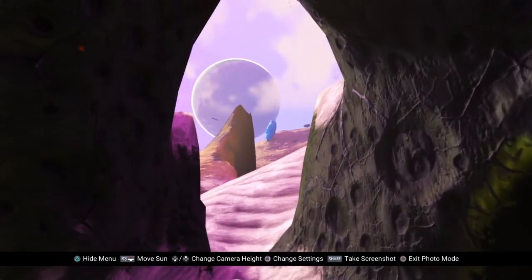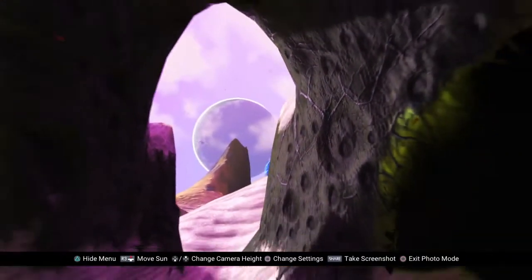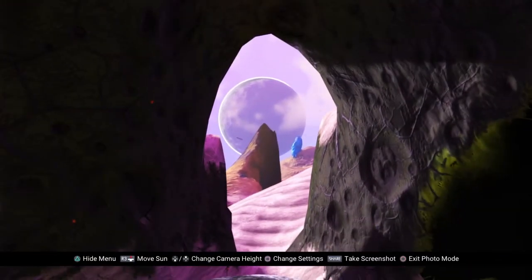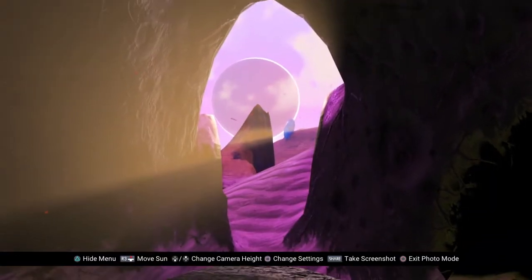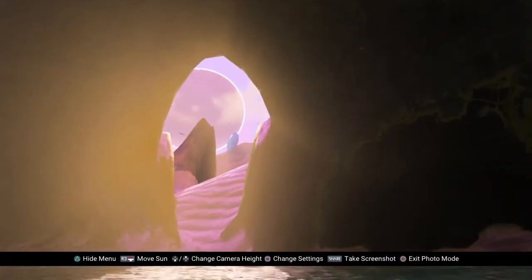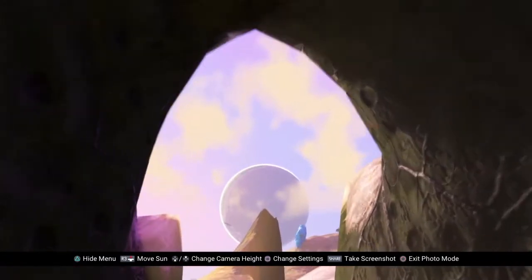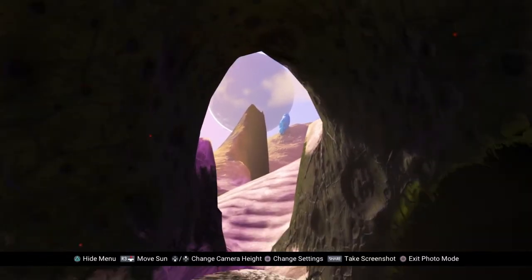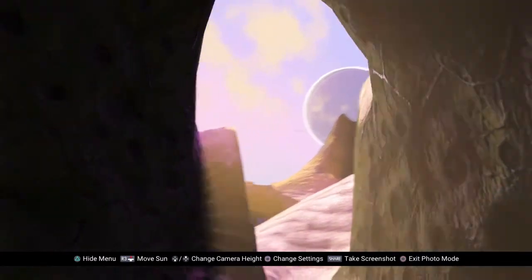We've got a nice pinkish light. You're in a cave and you want a bit of light coming in there — you want something to pick it out, either this side or that side, depending on which one looks better. You've got texture on one side that looks quite interesting. Take it a bit lower and you've got some interesting light playing around. Remember, these are not perfect examples — just examples to show you what to do.